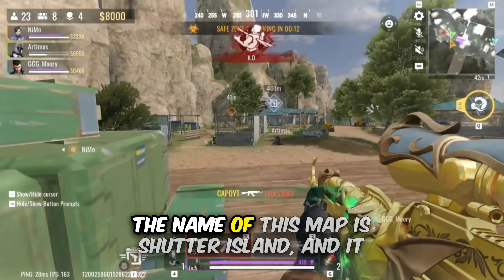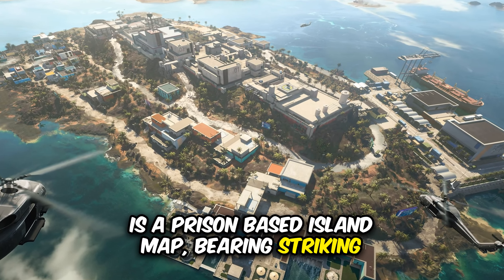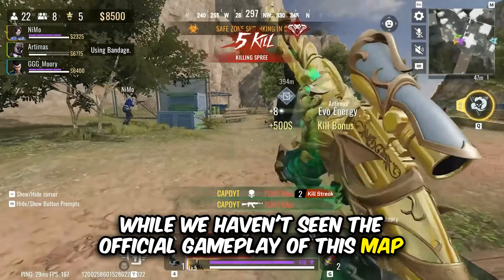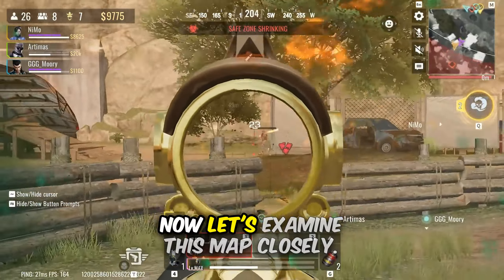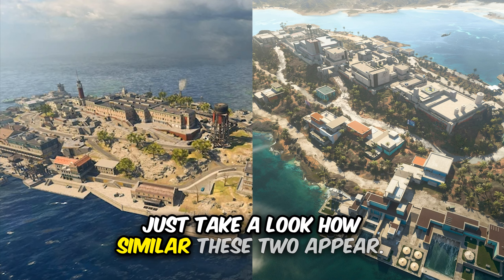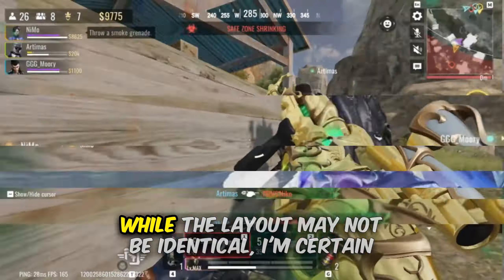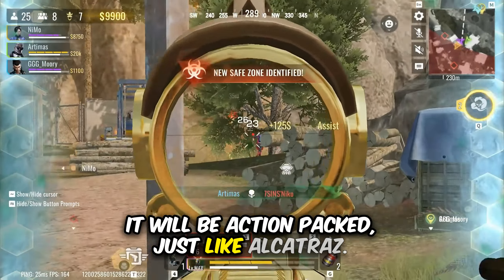Let's clear up any confusion. The name of this map is Shutter Island, and it is a prison-based island map bearing striking similarities to Alcatraz. While we haven't seen the official gameplay yet, we can still get a good idea of what it looks like. On the left we have the Alcatraz map, on the right we have Shutter Island — just look at how similar these two appear. I'm confident the sizes are very similar, and while the layout may not be identical, I'm certain it will be action-packed just like Alcatraz.